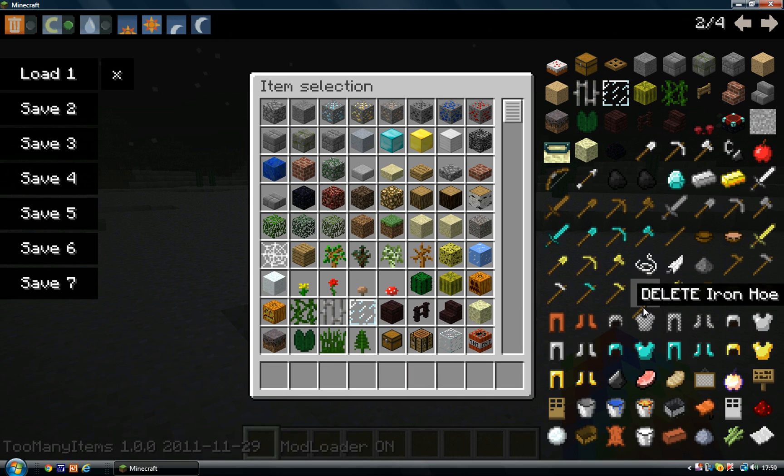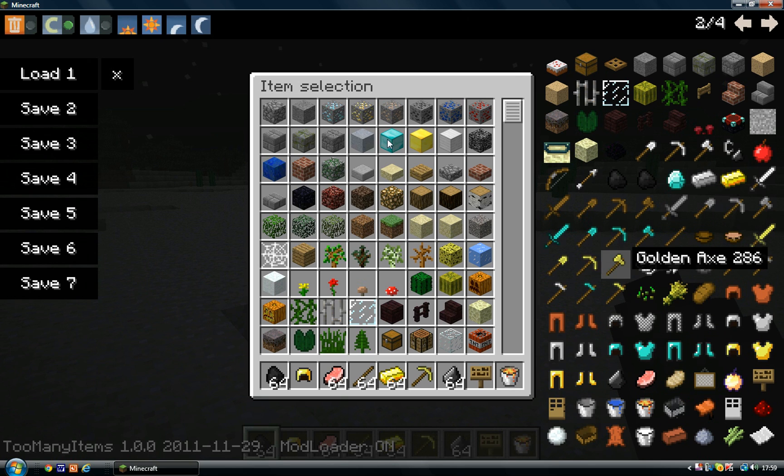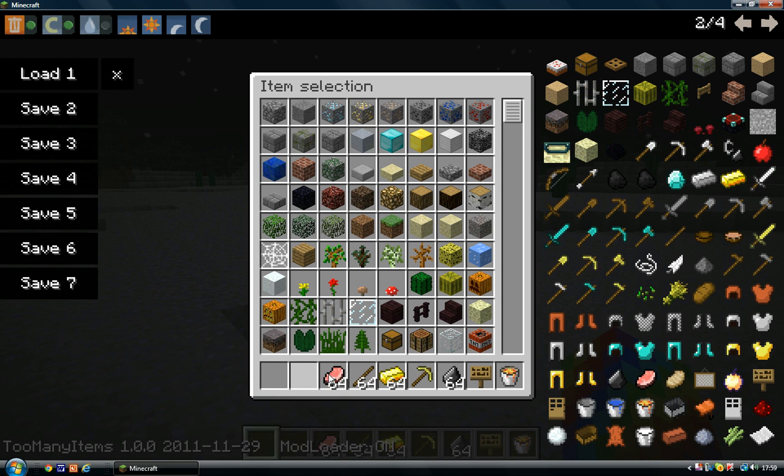That's the right-hand side of the screen. In the top left we have some little tabs which are extremely helpful. The first one is Delete Mode. If I put some random items into my inventory and turn Delete Mode on, left click now becomes delete — so we can just left click all this stuff and off it goes. Absolutely magical.